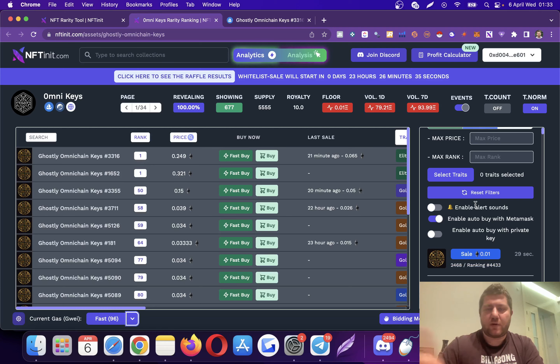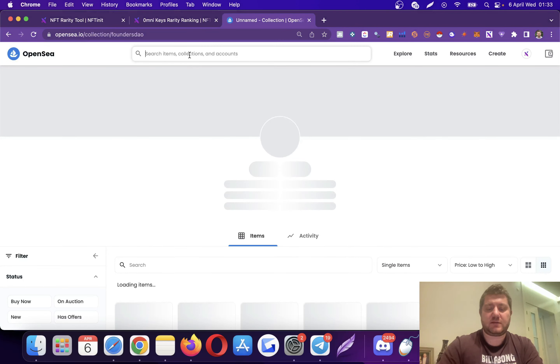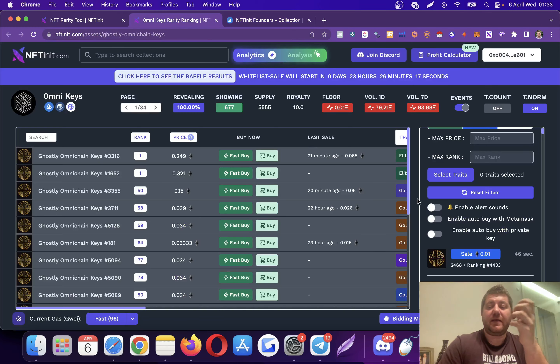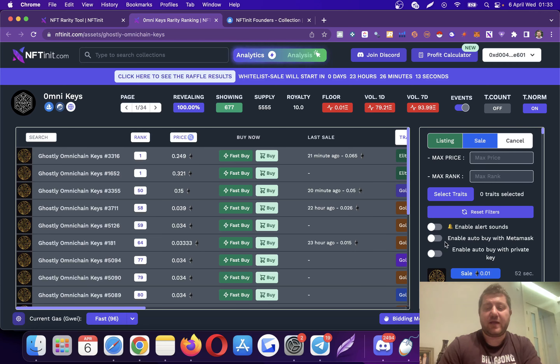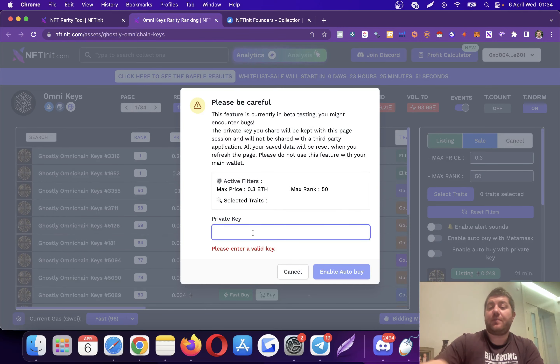If you don't enter any criteria the system will pop up for anything. For the founders version — which we minted a month ago and sold out during the early sale — we provide auto buy with private key functionality. You enter your max price, say under 0.3, and a rank requirement like top 50. When something gets listed matching your criteria while auto buy is on, the system buys it in the backend for you. This is the most advanced option and is only for founding members.